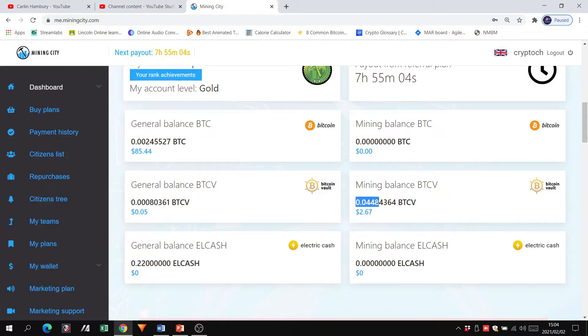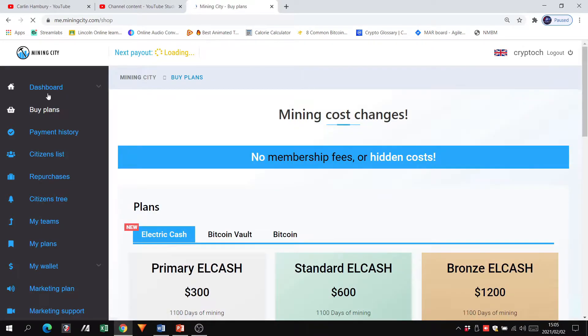The digits at the top represent the fractions of a coin you are getting every day. The dollar amount relates to the market value of that amount of crypto, so if the market value goes up or down it will affect the dollar amount, but it will not affect the amount of crypto you are accumulating.